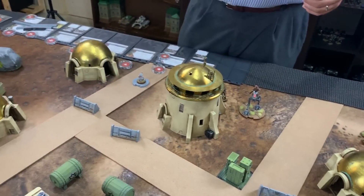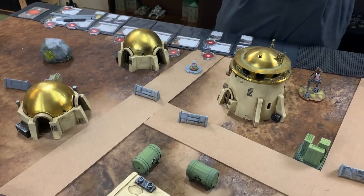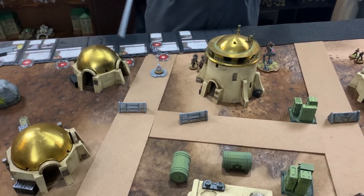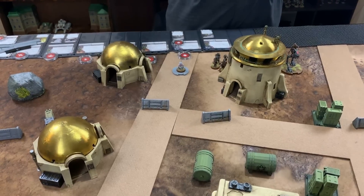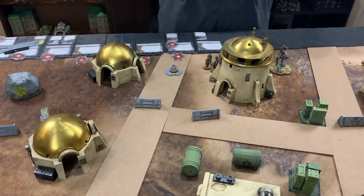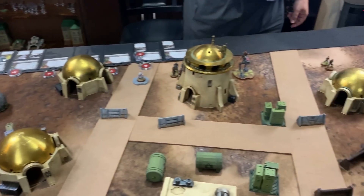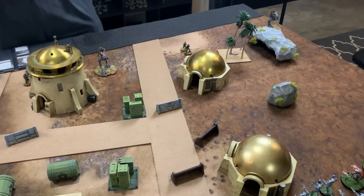Both sides will be pushing toward the right side of the board. Chris explains deployment context for new Legion players: bomb carts were deployed toward the middle because neither player knew where their opponent would place the objective they needed to reach, avoiding a worst-case scenario of having to travel all the way across the board.